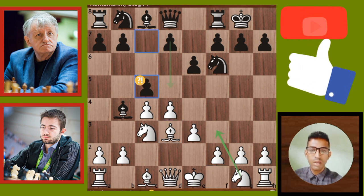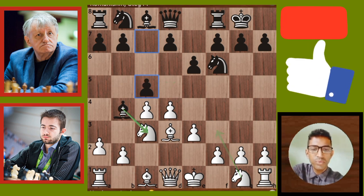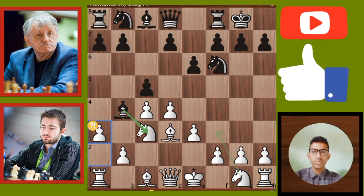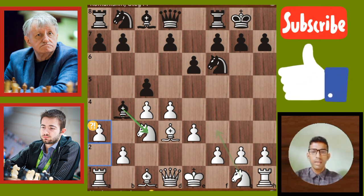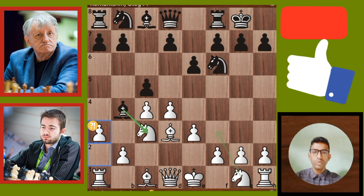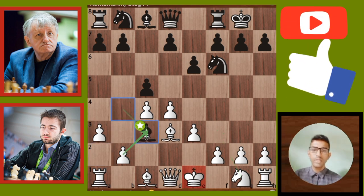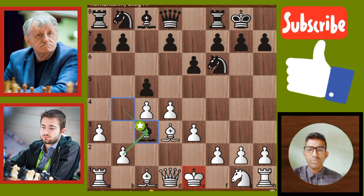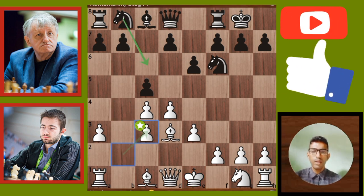Next move — black's turn: C5. Another move: A3. The pawn is moved to A3, threatening the Bishop. Next move is Bishop takes C3 — unbelievable. The white pawn can capture the Bishop right now. The pawn cuts the Bishop.